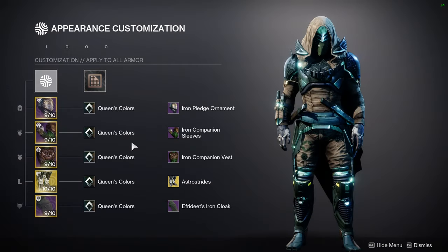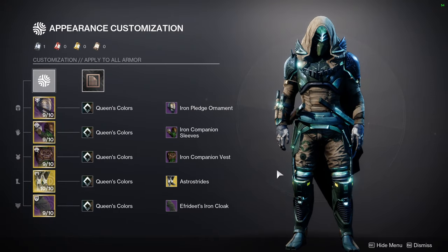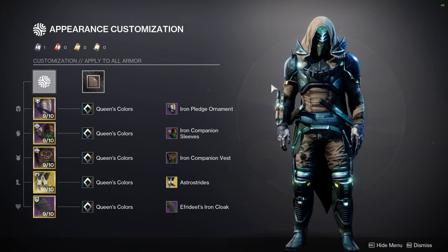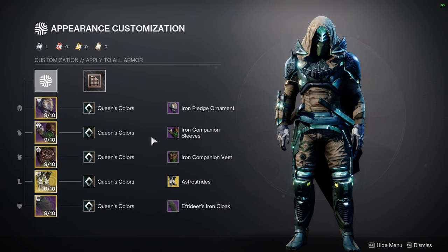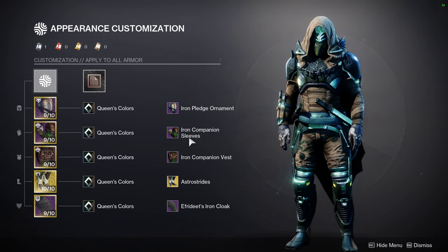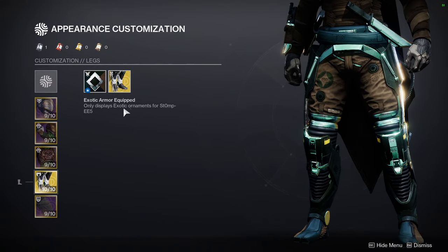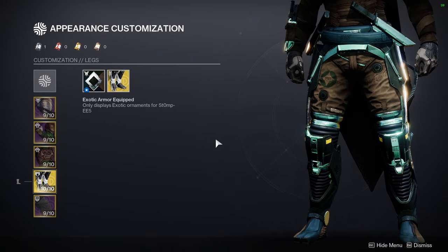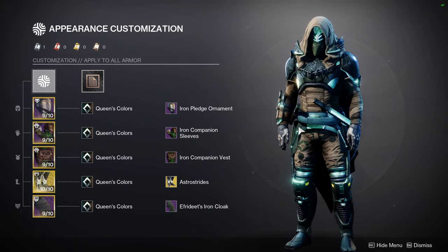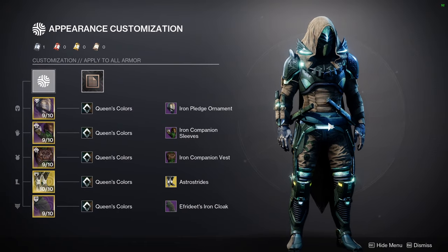Iron Banner is up right now. This is the fit I used for it — honestly, not a fit I'd usually go for, but it's what I use for Iron Banner. The Iron Pledge ornament is a dub. Iron Companion Sleeves with the Iron Companion Vest is super dope. If Stompees had more of a warrior-knight vibe it would be a dub, because the chest piece is really cool and I like the arms a lot — I just wish they were symmetrical. It's just the blades, that's it.